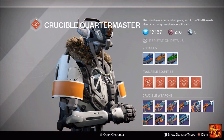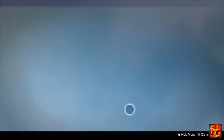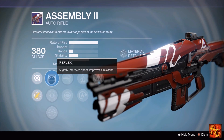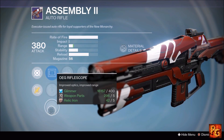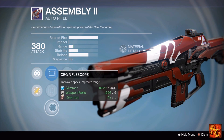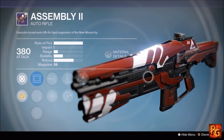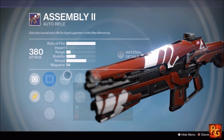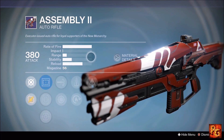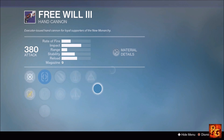That does it for Crucible — let's move on to New Monarchy. Starting with the Assembly 2 auto rifle, which comes with Hidden Hand, Perfect Balance, Hot Swap, High Caliber Rounds, and Snapshot. Sight options include Reflex, Quick Draw IS, and OEG — I'd go with OEG for the range boost. Combine that with High Caliber Rounds, Perfect Balance, and Hidden Hand for a hard-hitting bullet hose that staggers enemies in Crucible. This is a really good Crucible roll this week — definitely recommend picking it up.